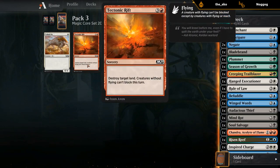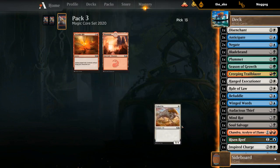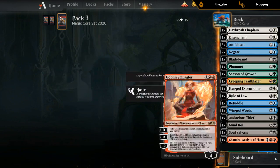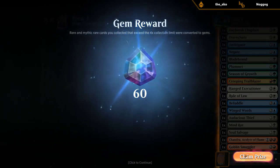We can't even cast a Tectonic Rift to begin with since there's no target in play, so I'll take a Yolked Ox. Smuggler to go with Thief seems better than Healer. Now I get to make a couple of cuts here.